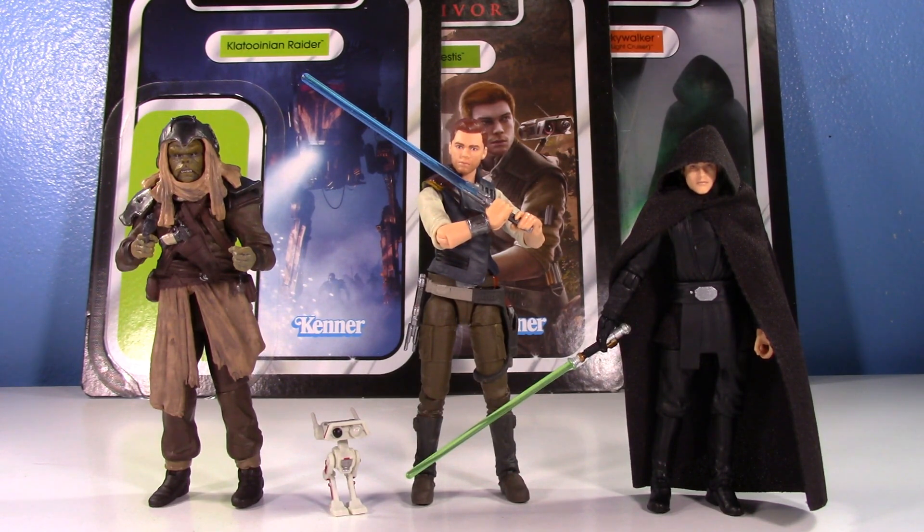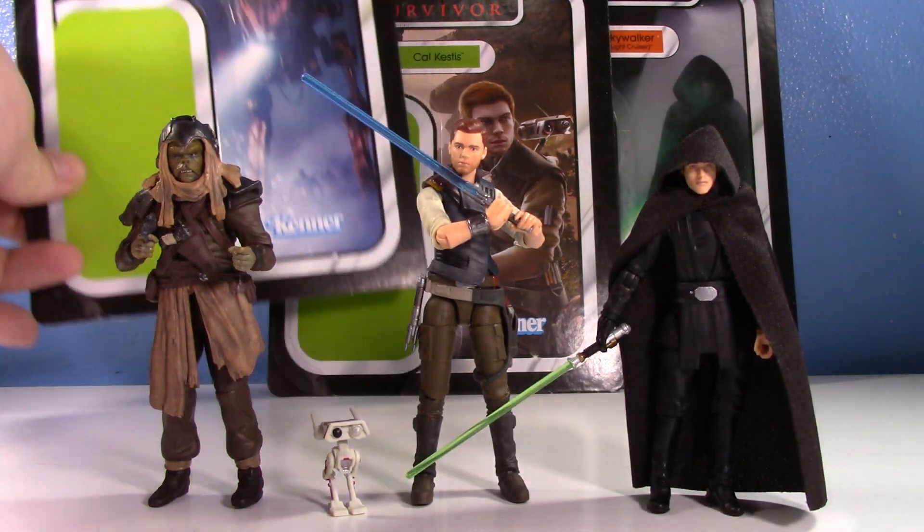These are really nice figures. One of them is basically a reissue of a vehicle pack-in that I never got because I didn't need another AT-ST in different colors. I'm happy to have the raider now because it's a cool looking design. Cal's really cool — first time we've gotten him in three and three-quarter inch, since we totally passed over Jedi Fallen Order in the vintage collection except for the purge guys.